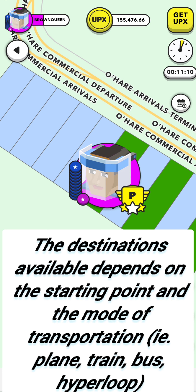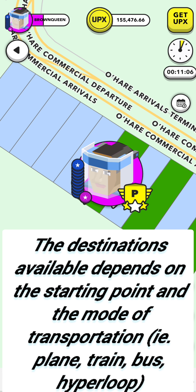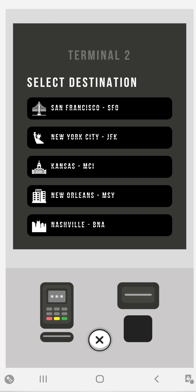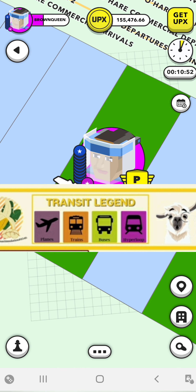New York to California, back and forth. The destinations available depends upon the starting point and the mode of transportation — plane, train, bus, you know. Once you land, though, if you need to connect to another city, you'll have to take a train, bus, or hyperloop. I'll go through all of that in the video, but here's a screenshot of the transit legend.